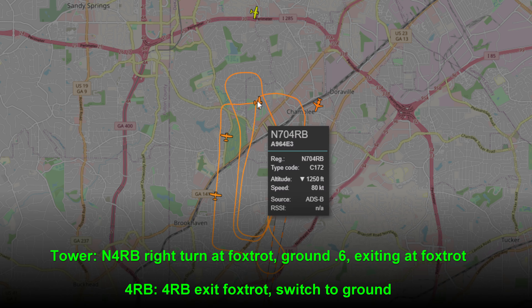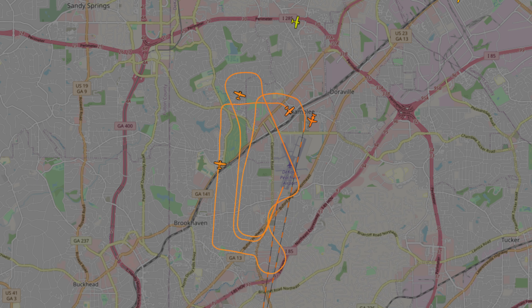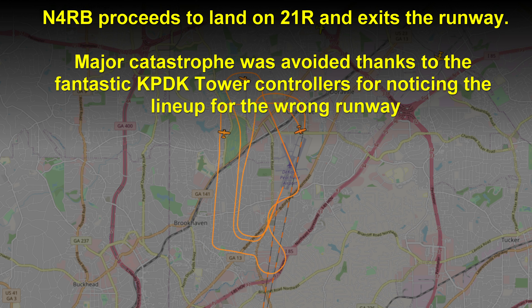November 4RB, right turn at Foxtrot, ground point 6, exiting at Foxtrot. 4RB, exit Foxtrot, switch to ground.